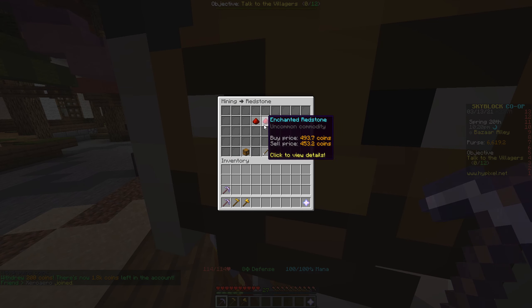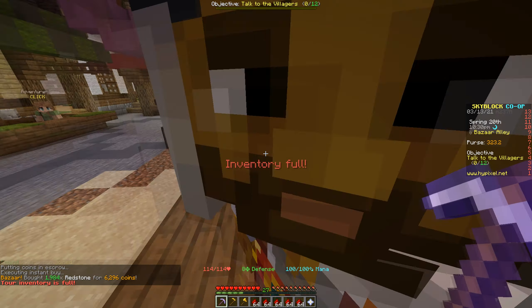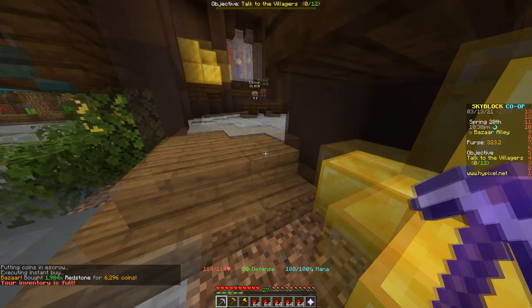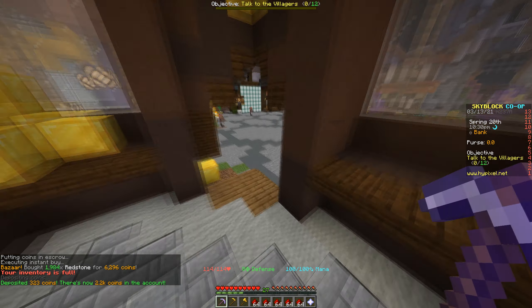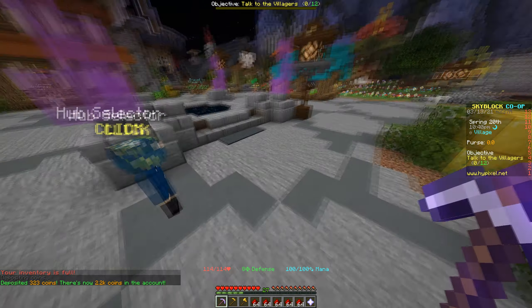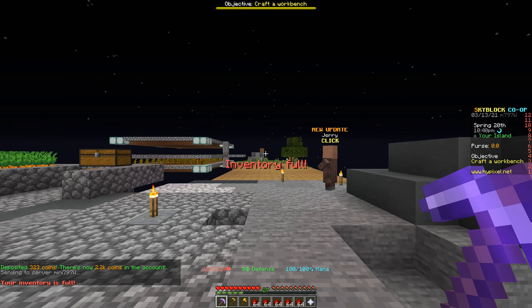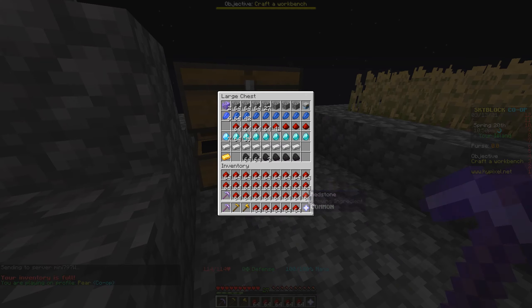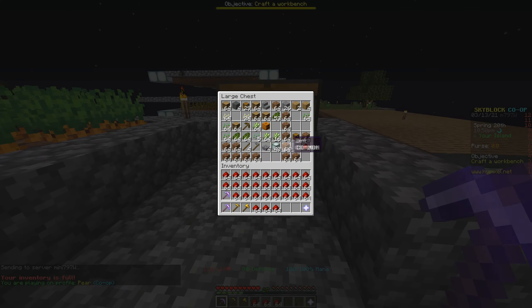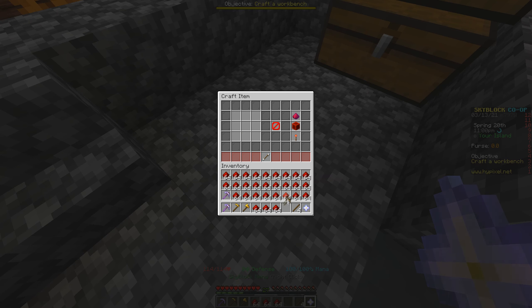We're not gonna put down a whole bunch at once — we're gonna want to space them out. I could put a hundred extra in from what I took out, so that's good. I truly want to get a start on the farm, not completely make the entire thing. Let's put down some stone like that.